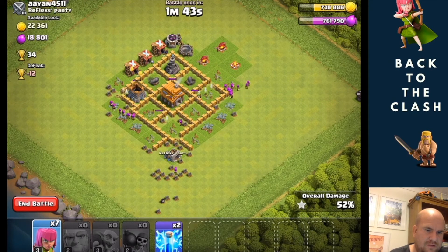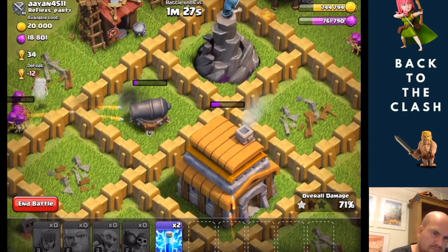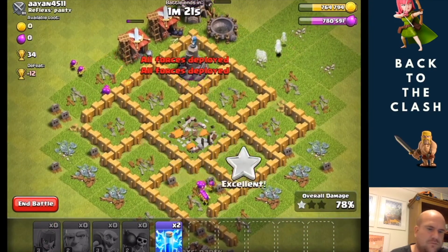Doing pretty well on this. And then my last few Archers are just going to go straight up the middle and hope that those two cannons don't reach them. I could chuck down the spells, but I don't really think I'm going to need to. This one is the one I'm keeping an eye on — yep, that's gone. I know the Wizard Tower is not going to reach. So cool, two stars.